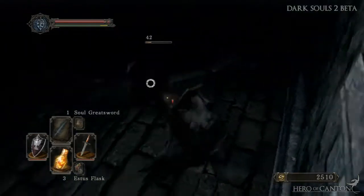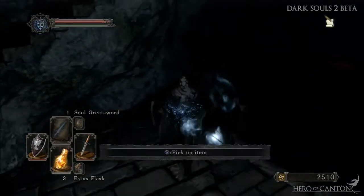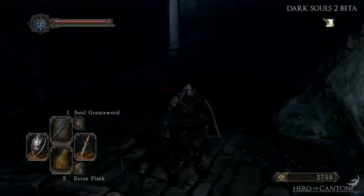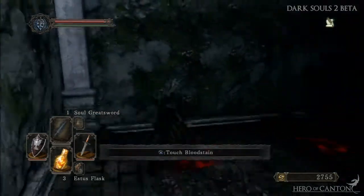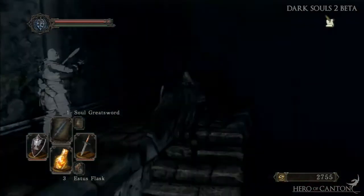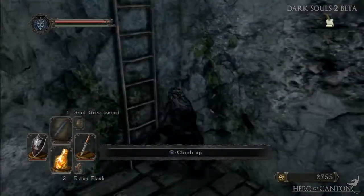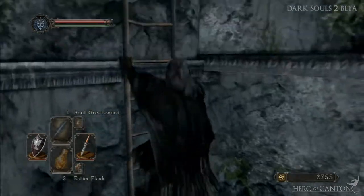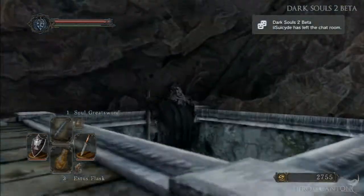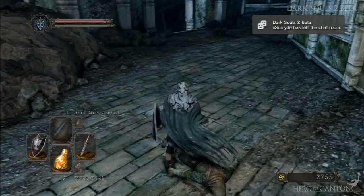Did you see right then? I dropped off the edge to do a drop attack on that one enemy with the dagger and it flattened him, which is interesting to say the least. It means that even small weapons can flatten enemies when you do the dropping attack, and there's another interesting thing you'll see a bit later.